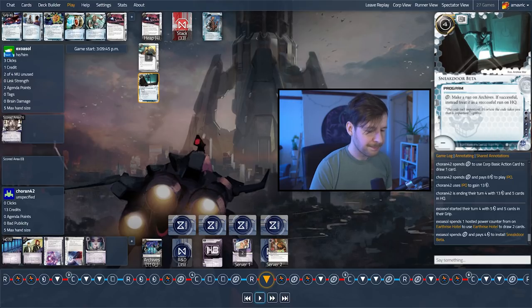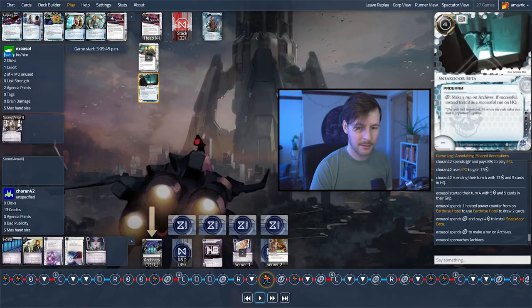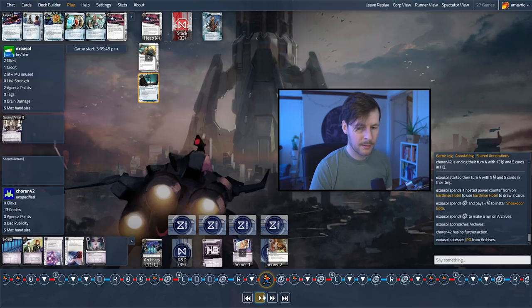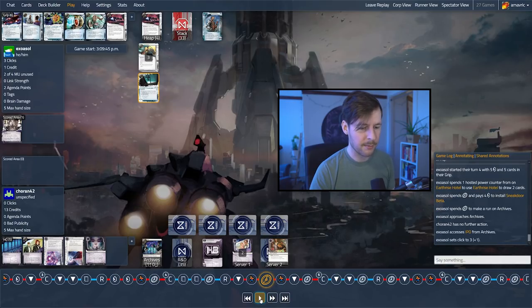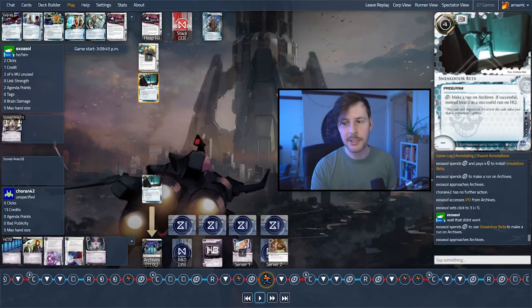We're going to drop down the Sneakdoor Beta. And we're going to make a run with it — oh wait, I think this is a goof. Yeah, that might just be a misplay — they wanted to make a run on Archives. I'm assuming they wanted to click on the Sneakdoor Beta instead. Let's see if they undo that. Yeah, they're going to do that. You want to click on the Sneakdoor Beta on Jinteki.net to use it, and now you'll be able to run HQ.